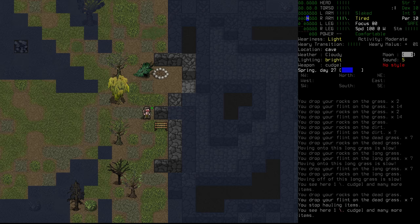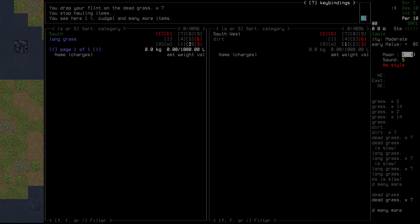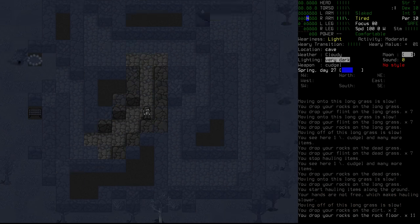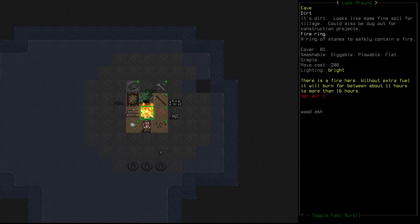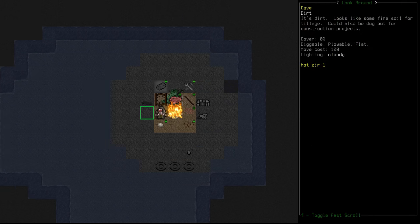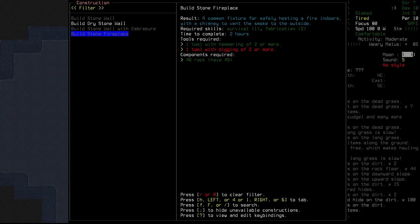Right now the stone fireplace is more of a priority. For that we need just 40 rocks, so we separate those off. We actually have 95 rocks total now. We grab 40 and make our way downstairs. This is where things get interesting — we won't need a fire to work by here because there's sunlight in this spot. We could place the fireplace slightly to the side. But then I remember — we still need to make the wooden shovel first.